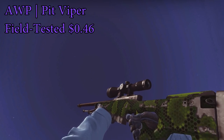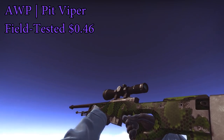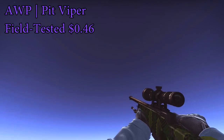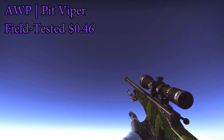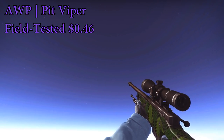The next skin is the AWP Pit Viper, which is only $0.46 for the field tested one on OP skins. This is by far the best AWP for this price. If you really are an AWP fan, you could try to go for the Sun in Leo, but that's going to cost you over $1. So if you're trying to go for the ultimate cheap loadout, you can get this for literally only $0.46. I definitely recommend that as your AWP skin.